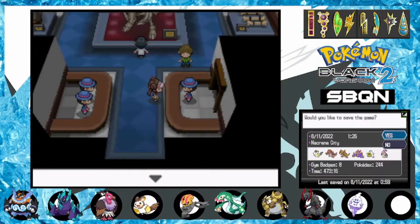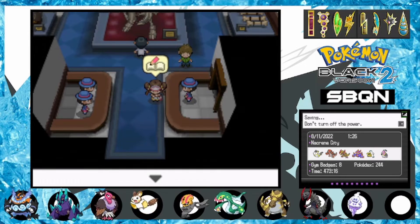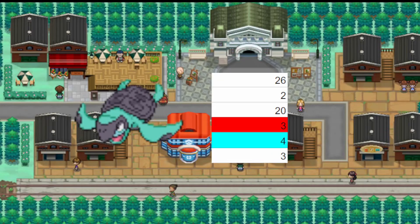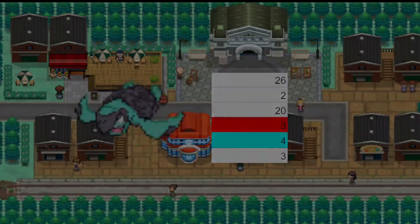With a Rash nature, Tirtouga will prove to have a very high Special Attack stat, but it'll need some solid EV investment to make sure its Special Defense doesn't fall off. Let's take a look at the IVs: 26 in HP, 2 in Attack, 20 in Defense, 3 in its boosted Special Attack, 4 in its lowered Special Defense, and 3 in Speed.